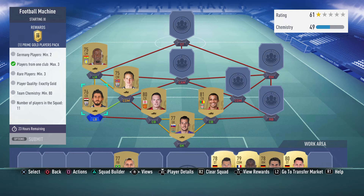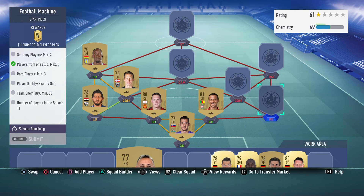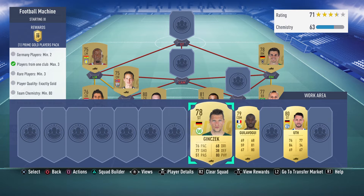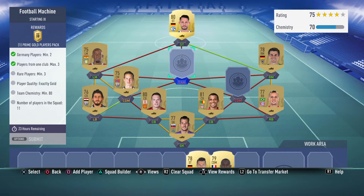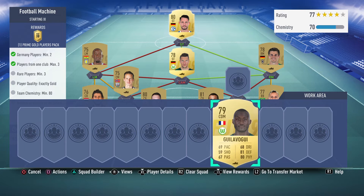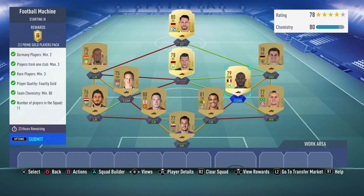For center defensive midfield I went for Johansson, who is a perfect link with Higazi. Then I've used Bundesliga players: for right back I went for Rafinha, right mid I went for Hoffmann, and for striker I've used Uth, who should be a perfect link with Hoffmann. For center attacking midfield I went for Ginczak, who is out of position.